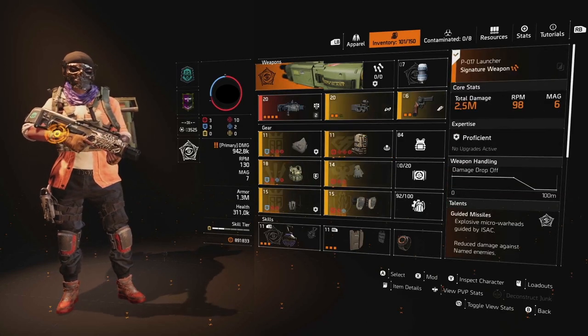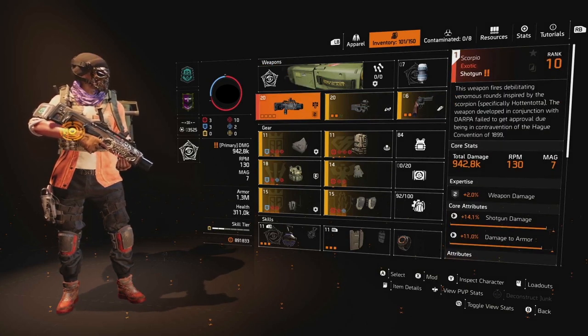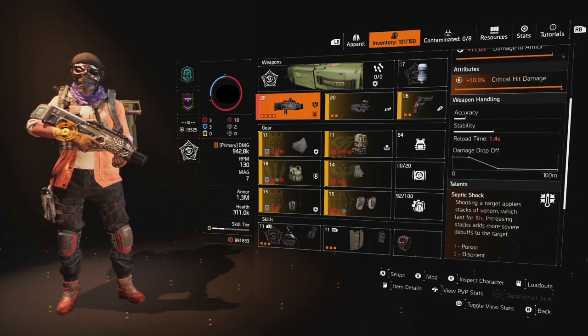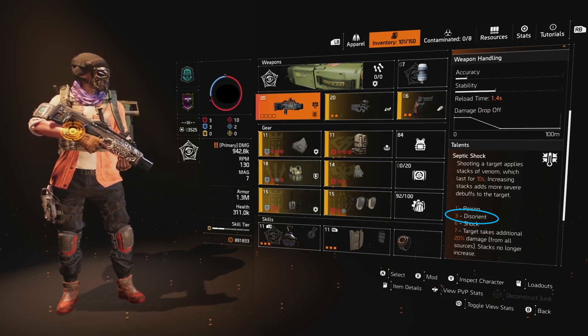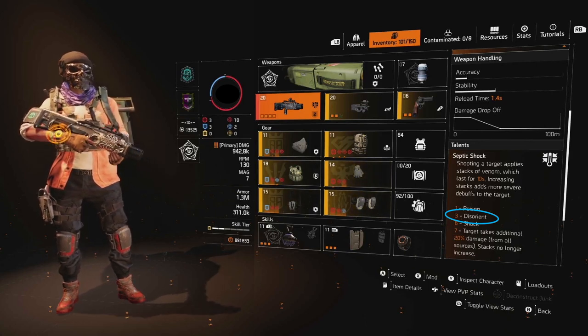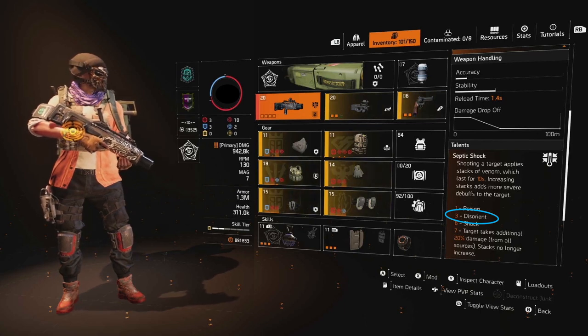We've got Technician, as is standard when we're running a half shield, so we can get that Artificer Hive primary weapon. We have the Scorpio Shotgun — you're all aware of it. Septic Shock. I'm going to draw your attention specifically to the level 3 Disorient. That's what's going to be proccing the Galvanize Talent. We'll get to that a bit later.